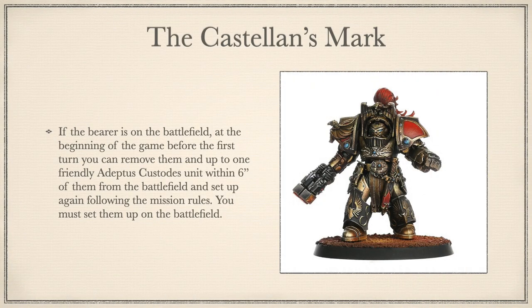Into the T's now: The Castellan's Mark. If the bearer is on the battlefield at the beginning of the game but before first turn, you can remove them and up to one friendly Custodes unit within 6 inches of them, and set them up again following mission rules — they must be set up on the battlefield. This is a bit of a highly telegraphed trick play, but if your opponent falls for it, you could redeploy a big block unit and refuse a flank or get better sightlines. You could also next-level your opponent by having them think you're going to do it and not actually doing it. But it would be a bit of a waste of a relic in my view.